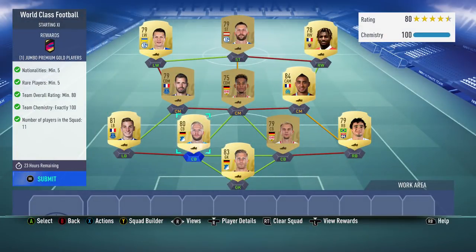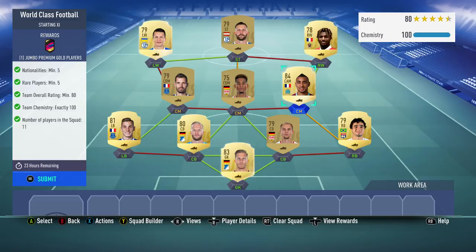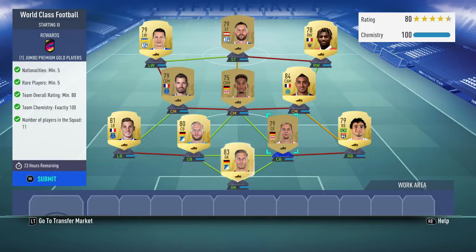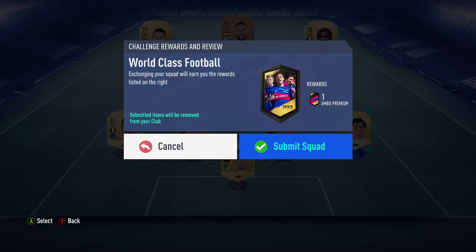Obviously I get 100 chem — I had to buy 3 players so minus 7 from that. But then there are 3 position changes. If you do want to get more chem, it's pretty easy if you get a right back from France who's 79-rated. Or you could check if 78 works, but that's how to get more chem if it doesn't work for you — but it should anyway.